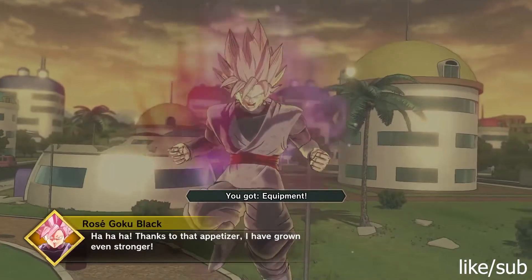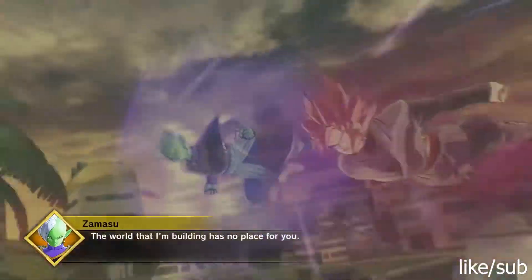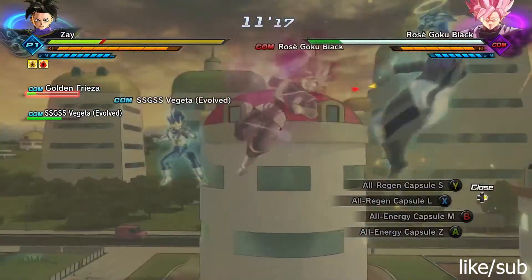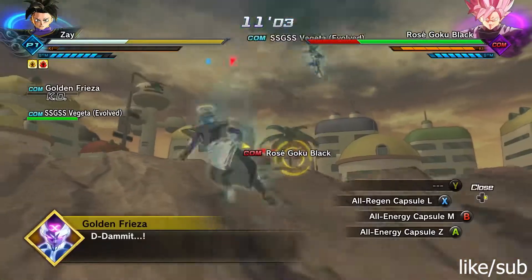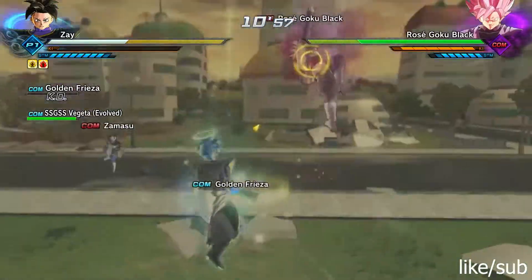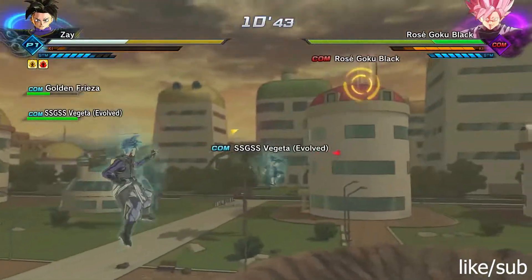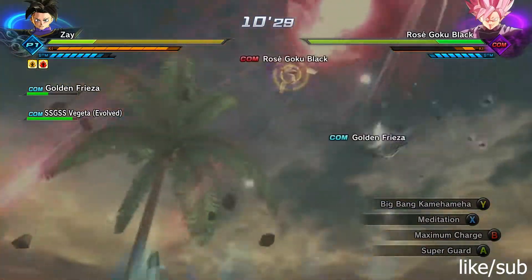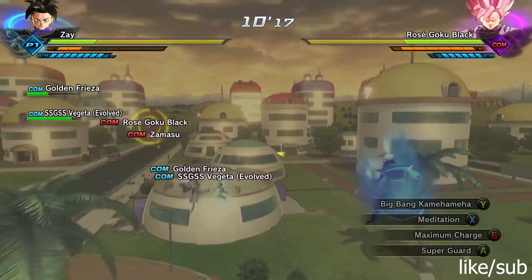It only takes about two or three Emperor's Death Beams per NPC. Now to Z rank this PQ: one, don't die; and two, make sure your game-given support characters don't die — not the ones you chose, the ones the game assigns you. As you can see on my screen, Golden Frieza died, but I can still Z rank because that's my chosen character. If the game-given character like Trunks died, it's game over.